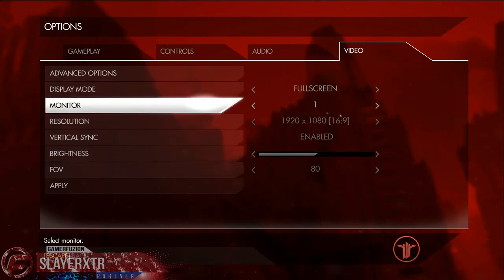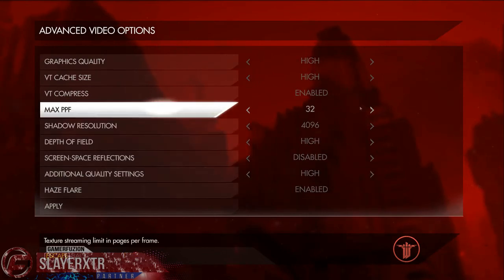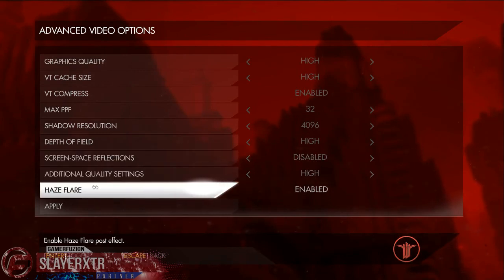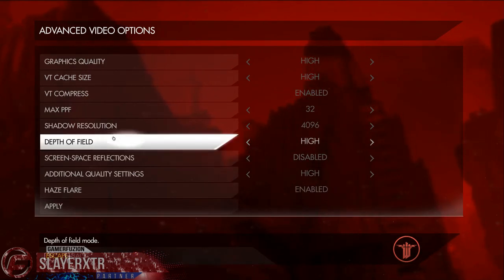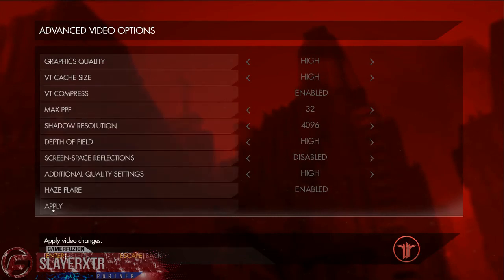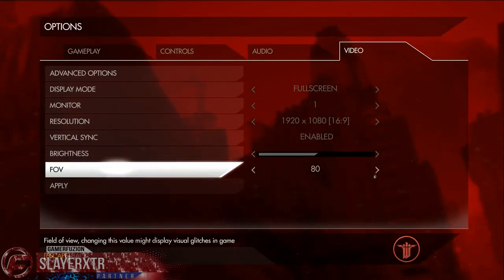You'd think that's all they have for options, but it's not. What's cool is they have an advanced options with quite a bit of stuff. If you have a resolution, max PPF — I'm not sure what that is — texture streaming, pages per frame. I've got everything set to high on my computer, there's no reason not to. Haze flare is nice — I think it's for explosions and stuff. Got my depth of field high. I had field of view over here at 80; you can go up to 100. We're going to change it to 100, I think I'll be okay.